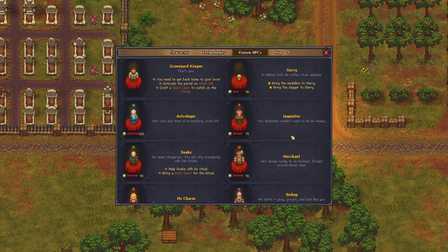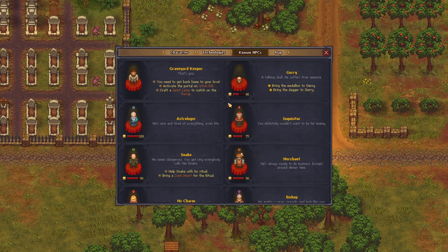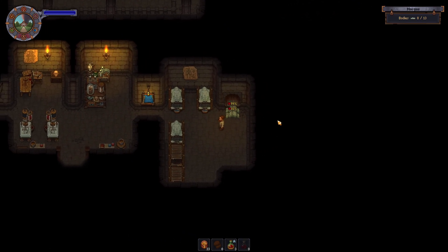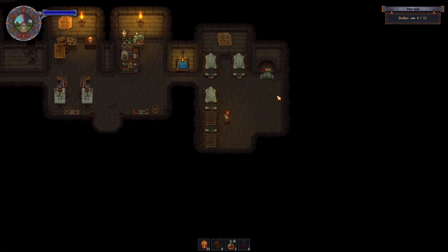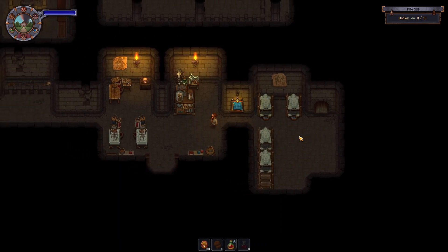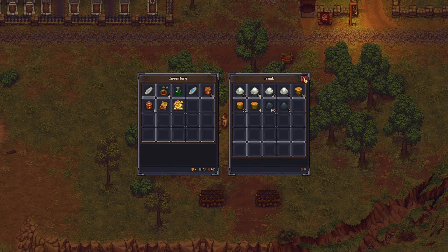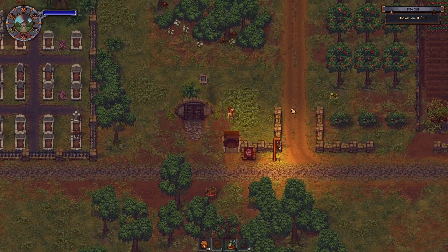It's either the merchant or the bishop I need to talk to next. I'm such a scatterbrain right now. I had a body laying there — I don't really care about the bodies, I just want to store them in case I can maybe find the dark heart from them afterwards.